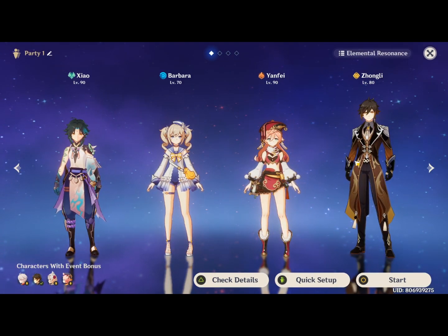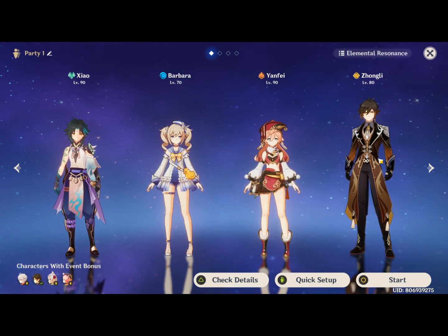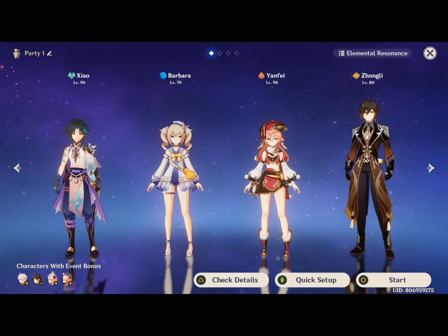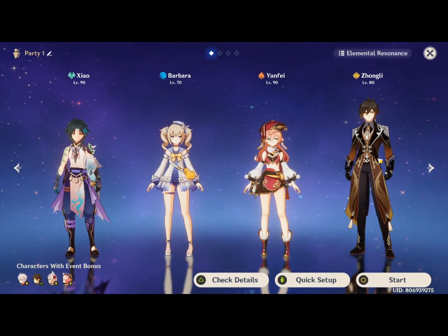For team composition, I'm keeping my main team. Zhongli is in the party so we'll get a damage buff for him — not that it really matters for him. But without further ado, let's get into the actual challenge.